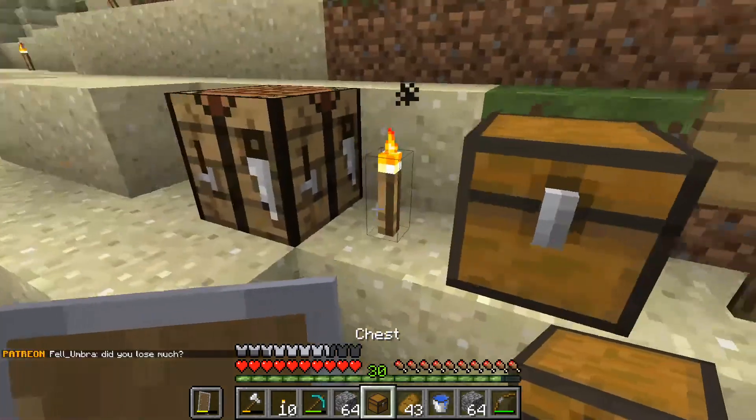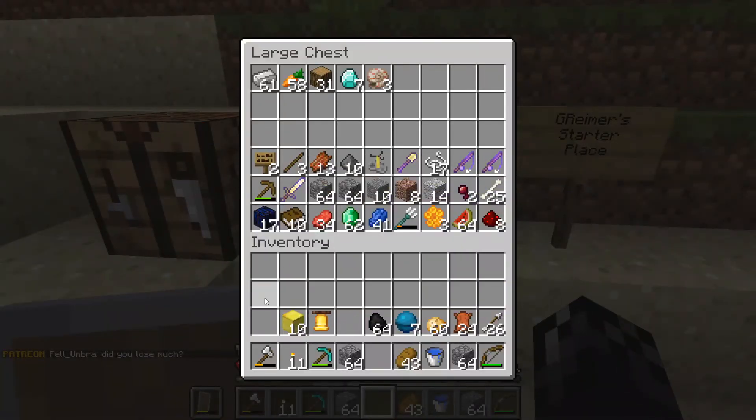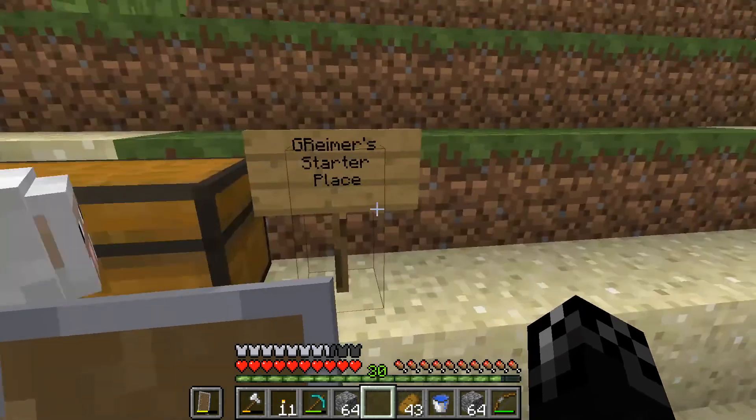Let me knock out my torch here since I have my sign there. I need some space to do stuff, so let's chuck all that in there. I need these arrows because last night I had to shoot some stuff — there were a lot of creepers and whatnot.